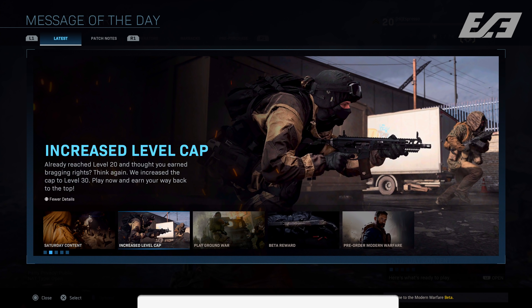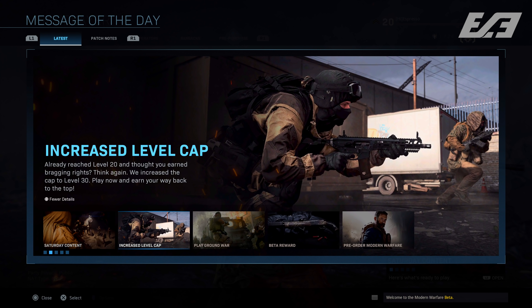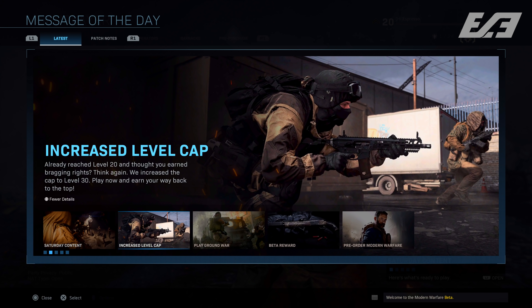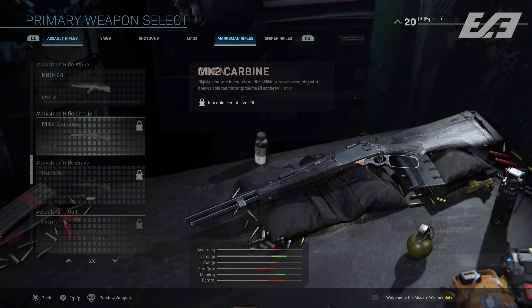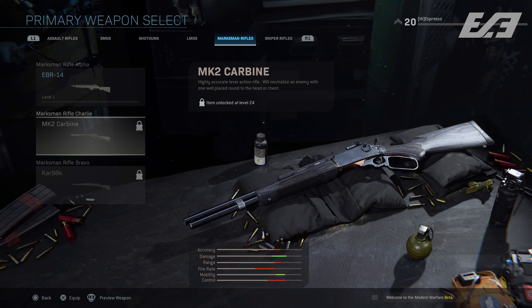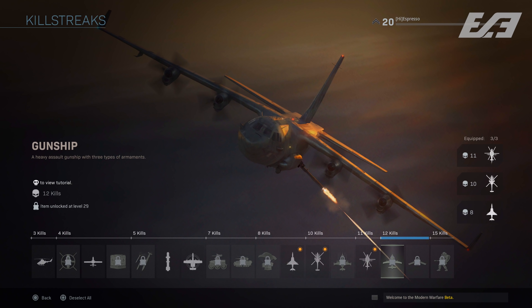The level cap was also increased, so you'll now have up to level 30 for the rest of the beta. That was the rumored level cap from the beginning and it seems likely given there was only one level cap increase last weekend. With that rank increase you get access to the FR556, the Odin, and the MK2 Carbine, plus a handful of new killstreaks depending on your level.